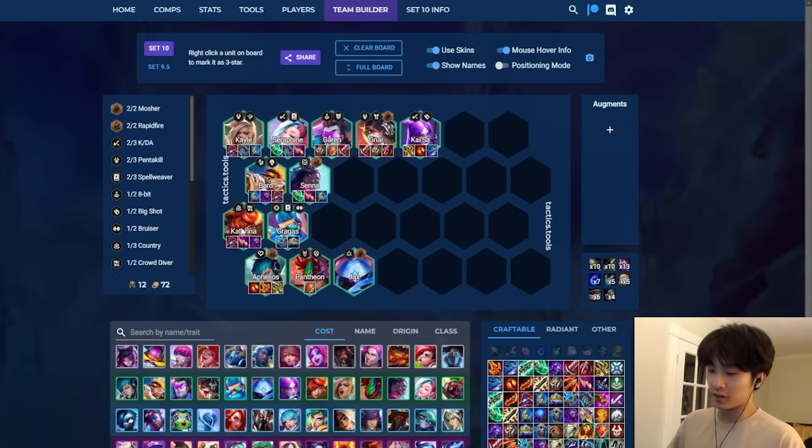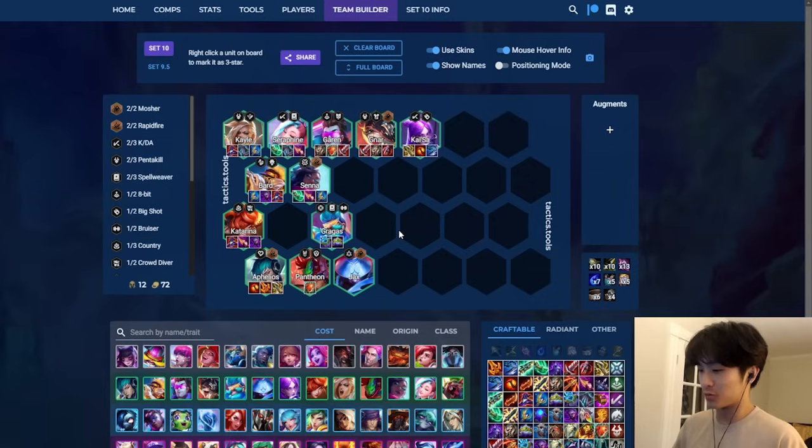Katarina is viable because of the item slams - she is clickable, especially with the two crowd-diver change. You can definitely run her as a mid-game AP item holder, although she's weaker compared to lots of the others, which is why she belongs in B-tier. Gragas I put in B-tier - he's really tanky and also a disco unit, which is an extremely strong opener right now.